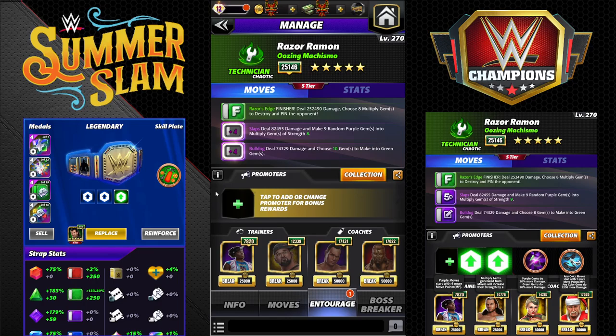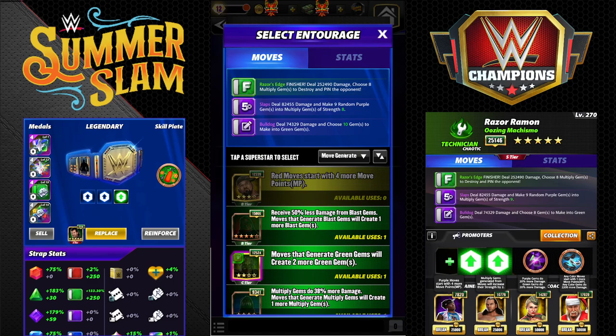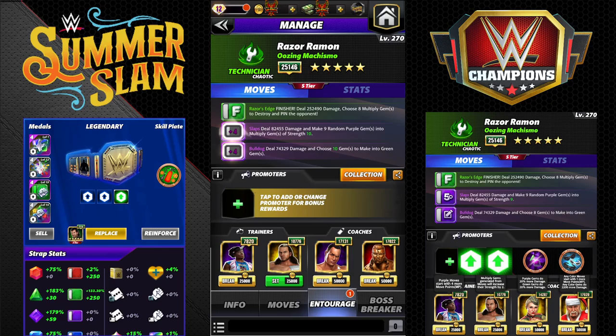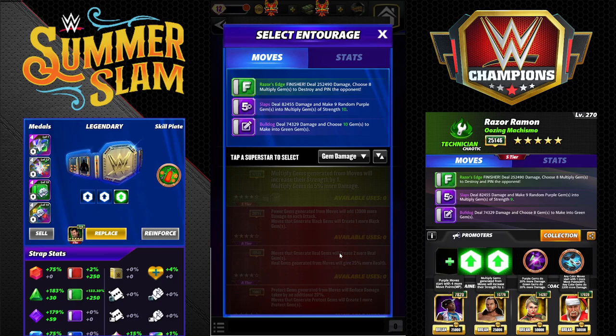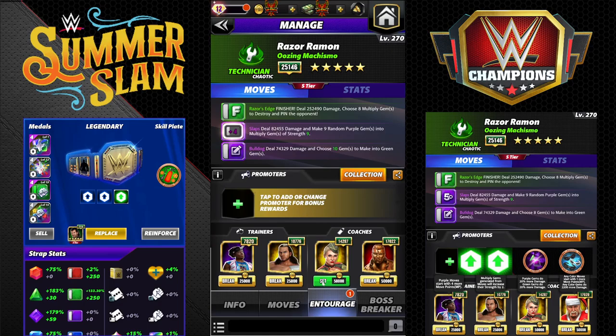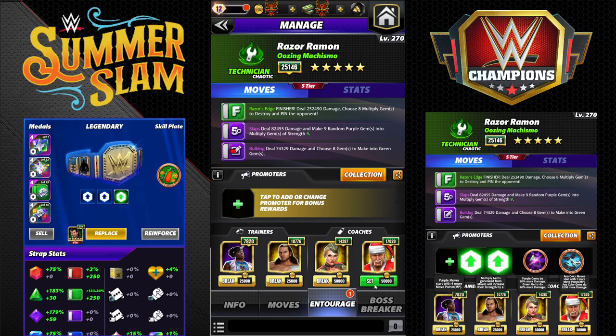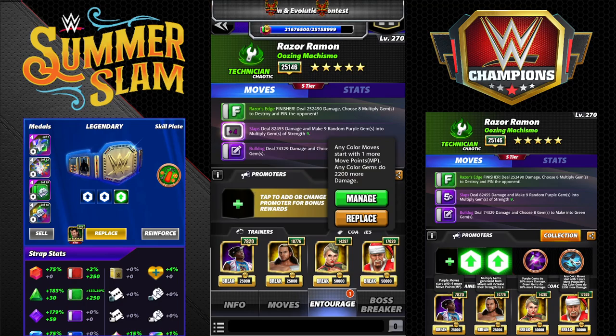For entourage we're going to stick with Woods and put Matt Hardy in. I'm taking Memrock off — you could leave him on — but I want to show realistic setups for people without rare trainers. We'll stick Lacy on, and in place of Scott Hall we're going to go Santa Hogan for more gem damage. You do not need the plus one MP that my Santa Hogan has — he's just there for flat gem damage to all colors. You could go purple flat gem damage, any percentage purples, or green move damage instead.